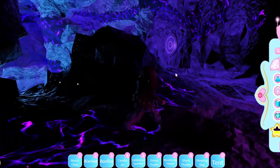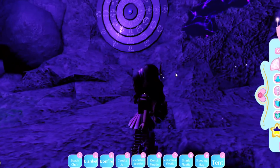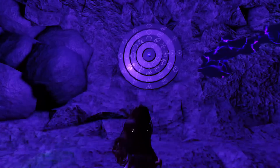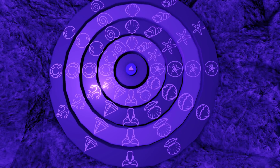Oh wait, there it is — I see it! Okay, so there is the symbol, guys. If you look closely, let's just go into crystal ball mode real quick. There are some symbols: one of them is a clam, a bow, a tail, an anchor, a starfish, a clam, and a whole bunch of other stuff.